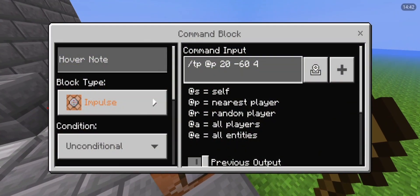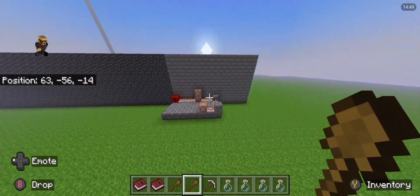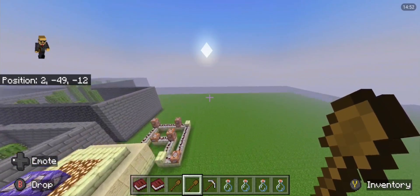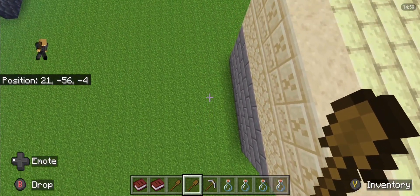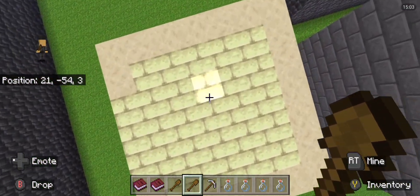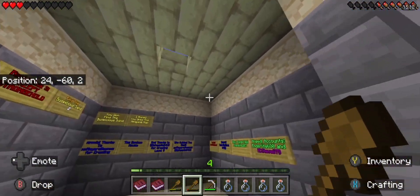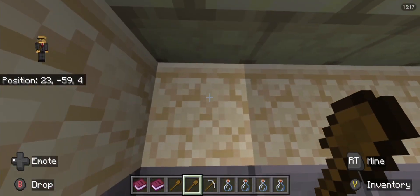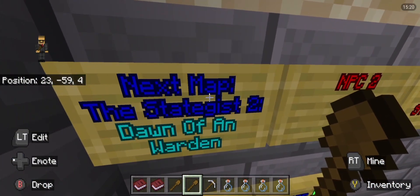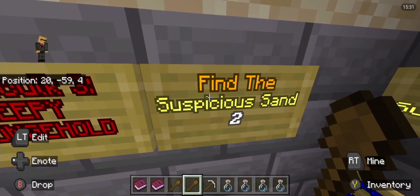Yay, I won! Oh my god — negative 64. Hold up, I got this. Negative 63 — look at me, I won! Totally won! Oh my god. The ending was awesome! Okay, the next map is The Strategist 2: Dawn of the Warden — bro, I want to play that map, I played the first one. NPC 2, Red Skull 3, Creepy Stronghold, Find the Suspicious Sand 2.